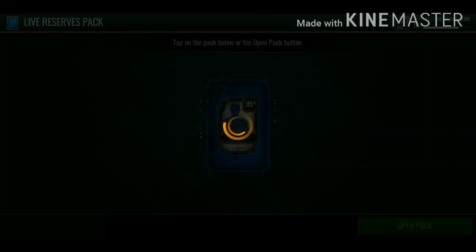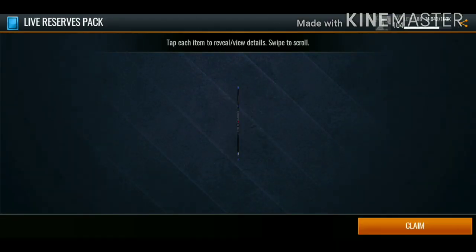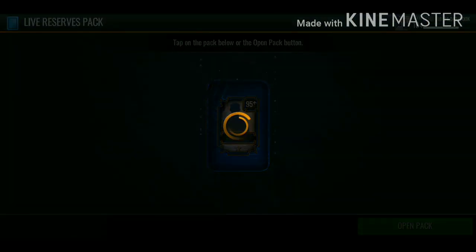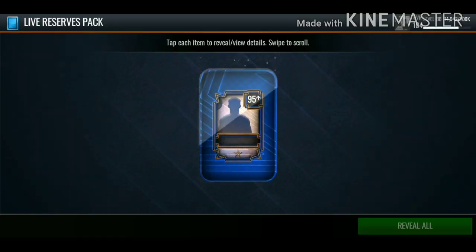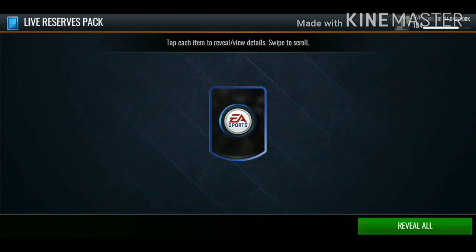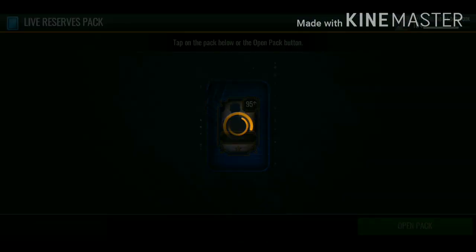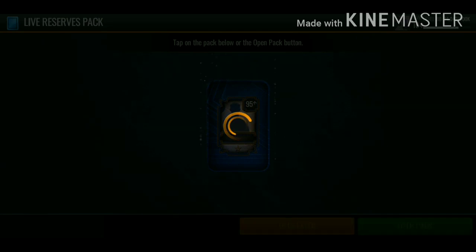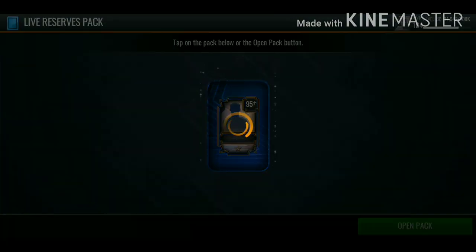We might as well try to complete the 105 overall LeBron in this video as well. We're going to open up the first reserve pack, and we're also opening a 103 overall select pack for the power forward position. We get 95 Iverson on the first pack, then 98 Isiah Thomas. This video is insane - we might end up getting two 105 overall masters.